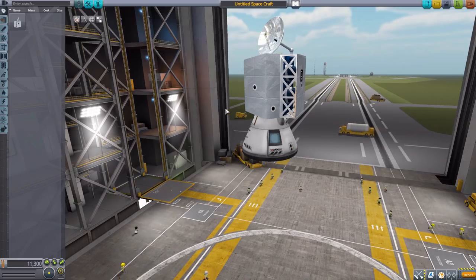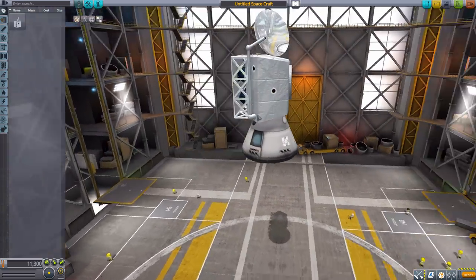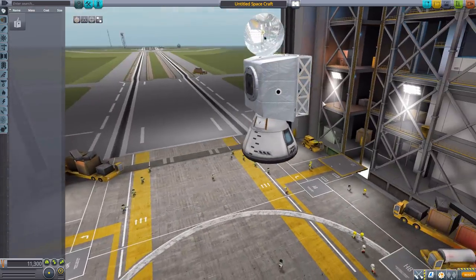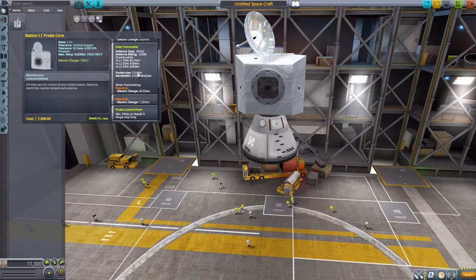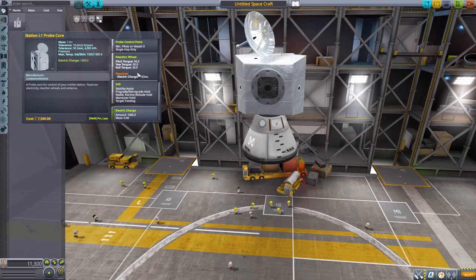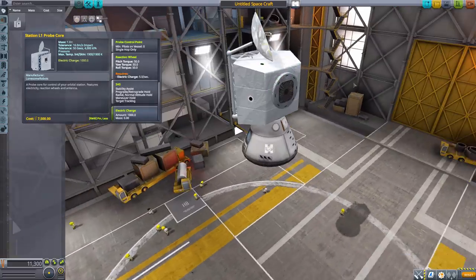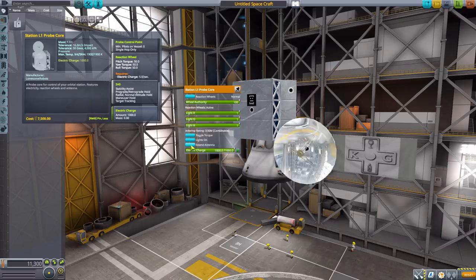This will be the heart of any station you build with this pack. It's very nicely modeled and very nicely textured. As for its stats, it is an unmanned command pod with a built-in data transmitter, reaction wheel, SAS, and a thousand electric charge. My personal favorite part of it, since I'm a sucker for animations, is that we can extend the antenna — and it amuses me that it just kind of flips out like that.